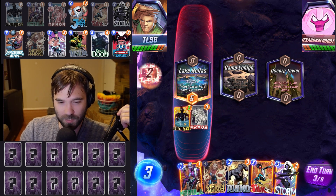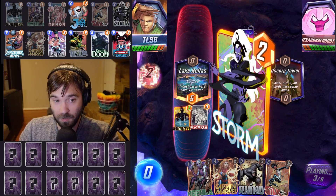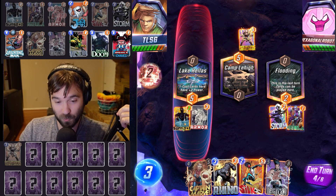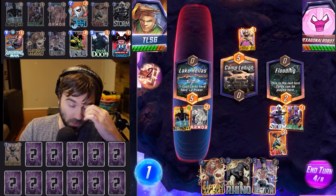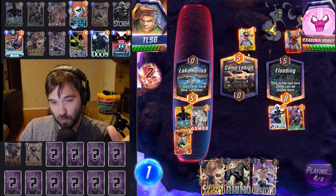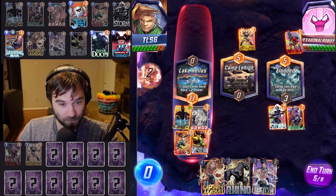Oscorp Tower is not great, but Storm is! Storm into the Oscorp Tower — it should be a free location. We can do Nebula plus Silk, eventually Captain Marvel. If we draw Absorbing Man, we Absorbing Man either Lake or Camp Lehi and restrict where and how they can play. Negasonic is a little wild. We get Legion so we're not going to be able to use Legion onto the flooded location. We could use it on turn six potentially, but I think we do Nebula plus Silk. The good thing about this middle location is we can threaten power there without ever playing a card. They're running a destroy deck, so they probably have Killmonger.